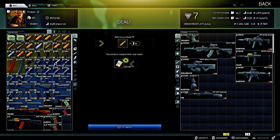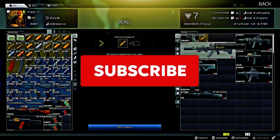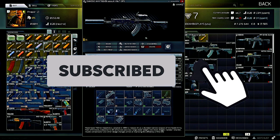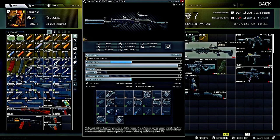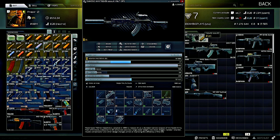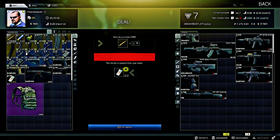You can also buy the 7.62x39mm PS ammo from Prapor — this goes into the AKM 7.62x39 assault rifle T-Ops. Once you get the ammo, pull out the magazine, load the ammo in, and put one in the chamber as well.